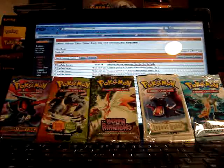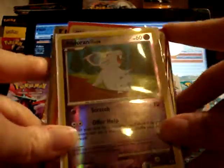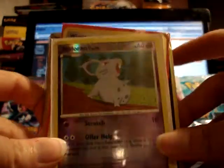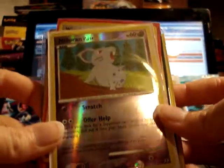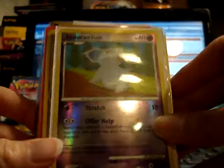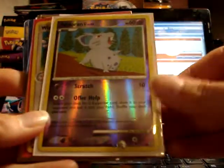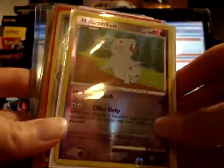I'll just start going through them. A female Nidoran from Rising Rivals — and this is, if I got it right, the last reverse holo that I need from the Rising Rivals set. So I'm really, really excited about this card, because it's another reverse holo set complete for me.